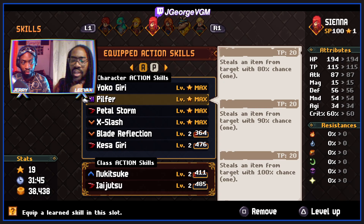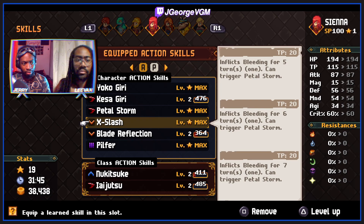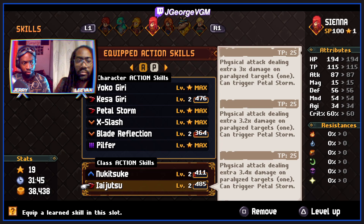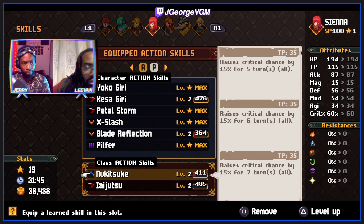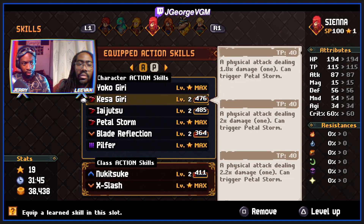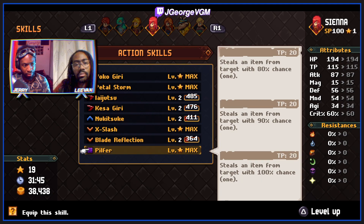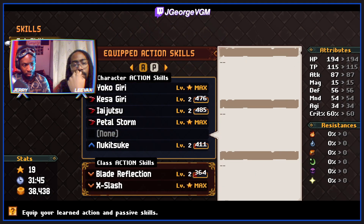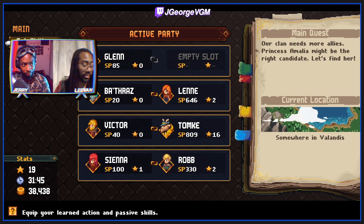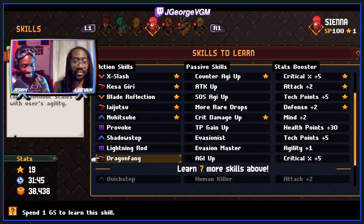What do we get rid of? I might get rid of pilfer - because is it even worth stealing from every enemy? I'll get rid of it. Honestly, if you look at her whole kit, pilfer actually stands out as being a bit odd. So get rid of pilfer and put on dragon fang. The order here determines how it's ordered in battle. Blade reflection is useful, nukutuke is part of my rotation, and cross slash should always be useful - that tick damage is crazy. This episode is purely going to be preparation.